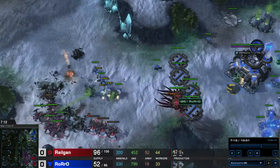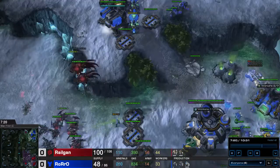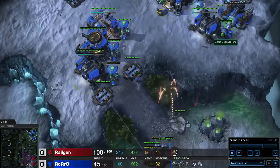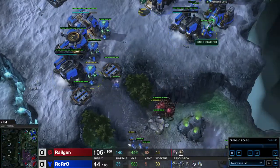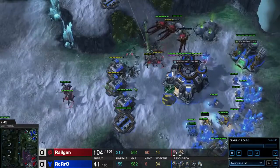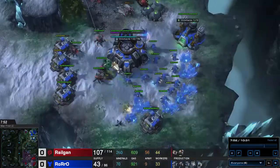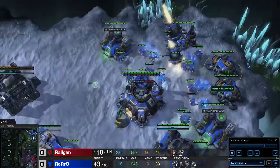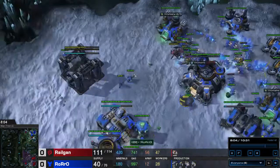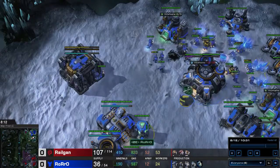I hope you guys liked this little display of how I deal with the 16 marine drop when I go for the 3 roach opener. It's very easy to scout — it's 2 barracks, 1 reactor, 1 tech lab, a starport and a factory, and always a late third command center. No tanks usually, and a delayed expansion base as well. That's pretty much it. Thank you guys for watching, I'll see you guys next time. Bye.